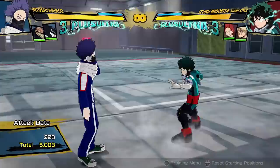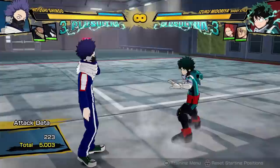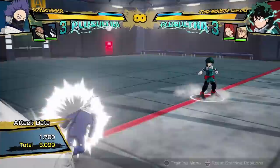It does have a big downside though, which is the very first jumping attack. This attack sucks so much — it has no reach, it has a very small hitbox, which means you're going to lose air-to-air battles all the time. Even though Shinso likes to be in the air for maximum damage, it's hard for him to win air-to-air battles.